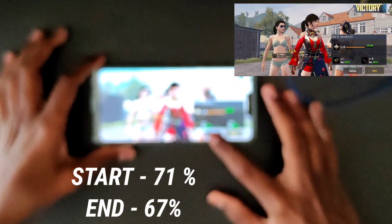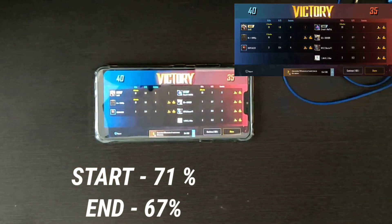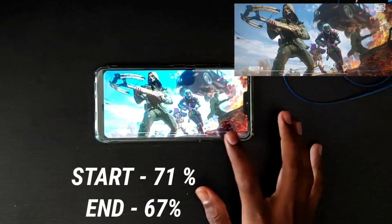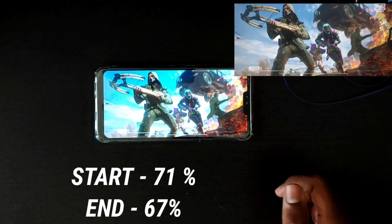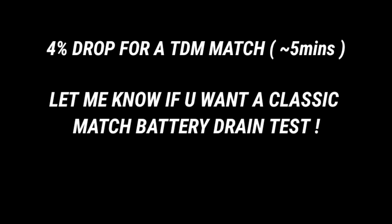So, starting at 71% battery, we are now at 67%, so that's a drop of around 4% in a single TDM match. You guys can judge how it'll be for a classic match — it'll definitely be a lot more because there's a lot of intense fights in classics. You can let us know if you want to see a battery test of classic gameplay. That's around 4% drop for a single TDM match on the LG G7 in 2021.